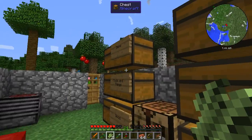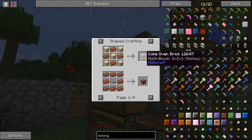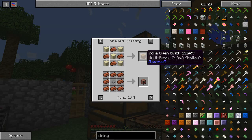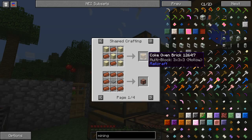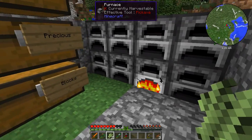I will totally get to that coke oven later — that's the reason I made these bricks. You can use them to make the coke brick. It's a 3×3×3, so it's got two layers of 9 which is 18, and then one layer of 8, so it's 26 bricks in total that I need.